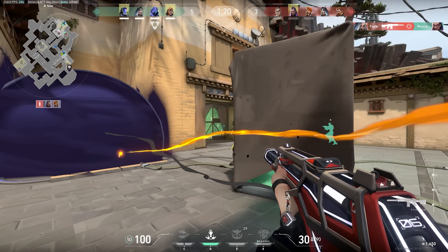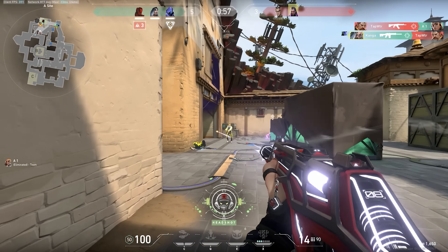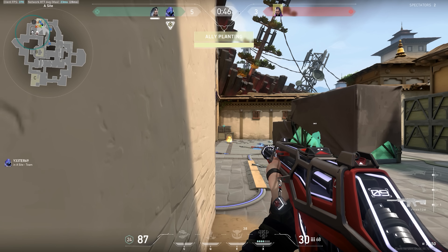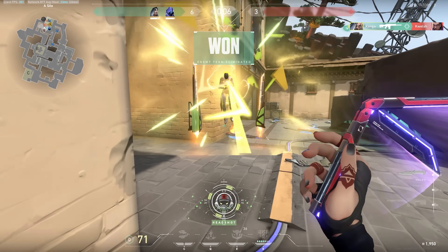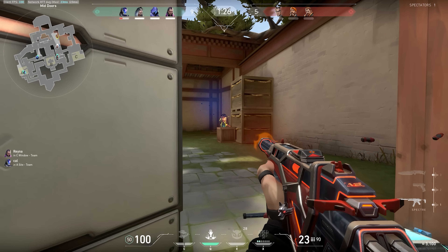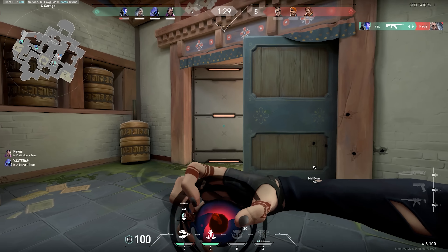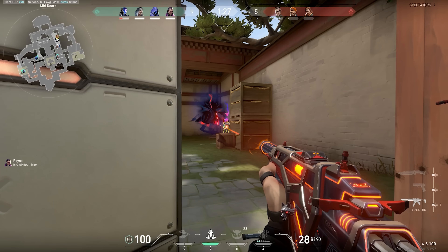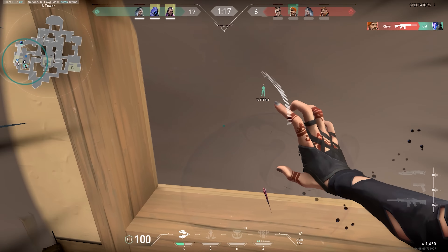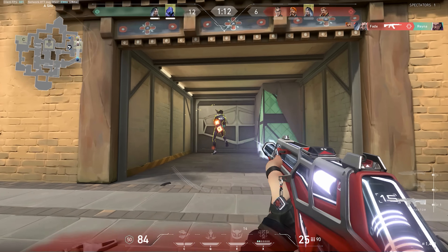You can see here I use my prowler to easily clear out this Brimstone from back-site. One thing you want to make sure you do is wait to actually get the information from your abilities before peeking. Here I throw my haunt, and this Reyna nearly kills me because I'm looking too far to the left before I even know where she's being pinged by my haunt. Your prowler will latch onto the first thing it sees, so sometimes it'll miss corners - even though I get the Breach, I completely forget the Chamber is there. That's still a good trade since we're on bonus with only a Spectre, but I could have swung the Chamber first knowing the Breach was blind. In another 2v4, I use my prowler to clear the right side and drop down to kill their Fade reloading in hell.